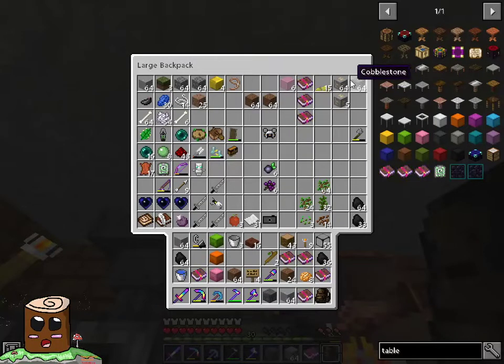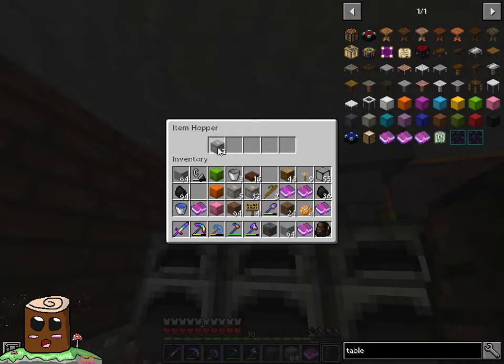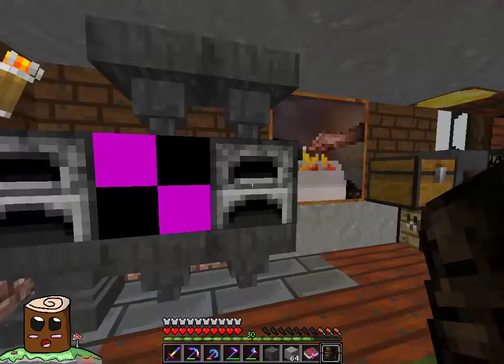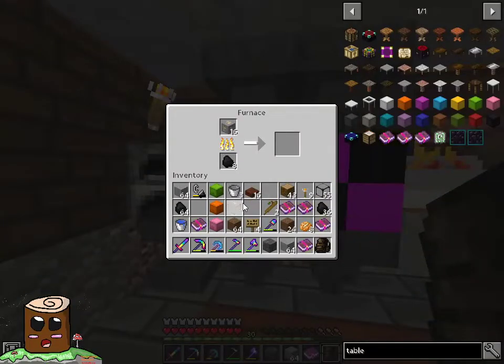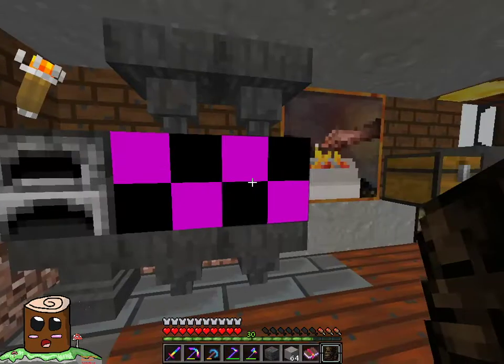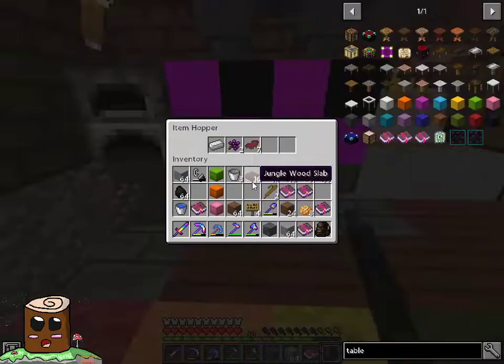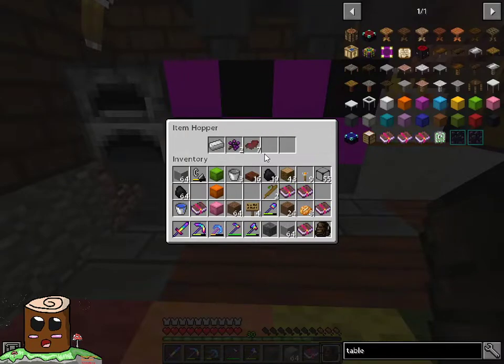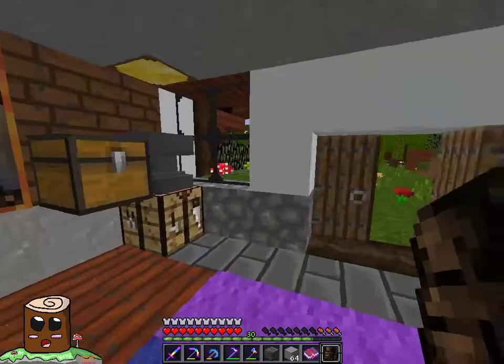I will take that iron out — the reason why I'm taking this iron out is so I can split it and put it into the furnaces. That should all cook over time and give me a lot of iron. I do think I have some stuff in here — yeah, just random stuff I don't really need.